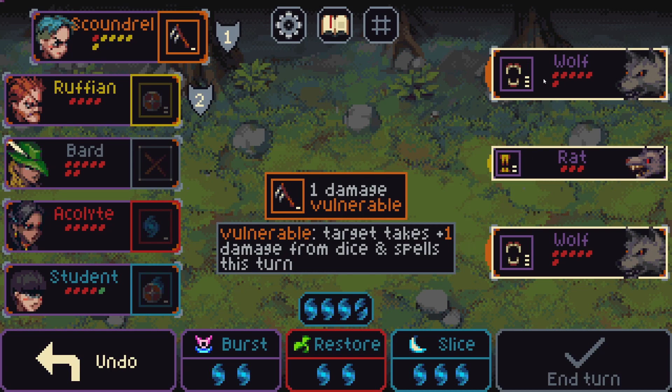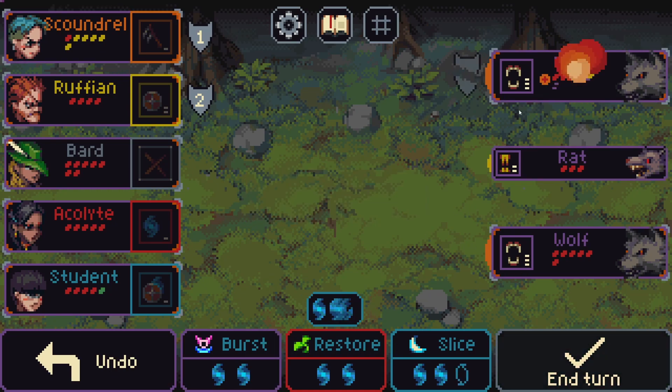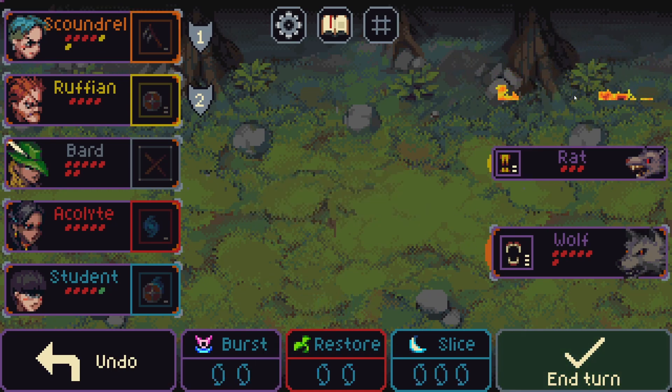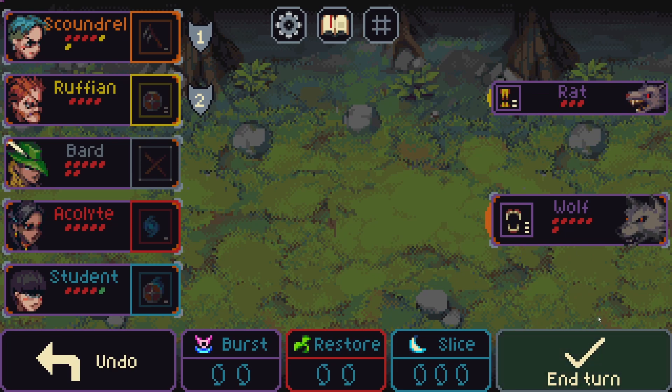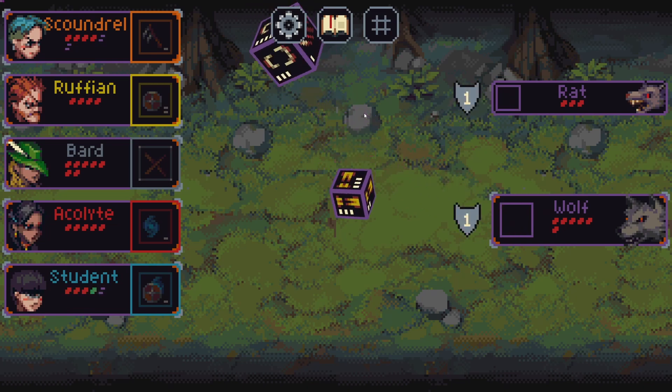We could try to kill a rat or kill a wolf — not sure how much damage we can deal, but let's see. We dealt with the majority of the damage, the rat has fewer points — we can probably kill it next turn.